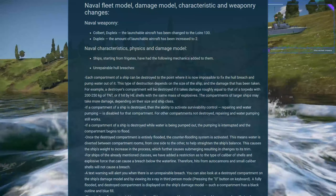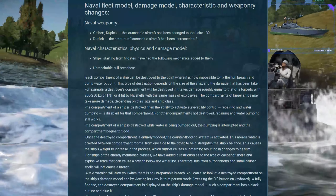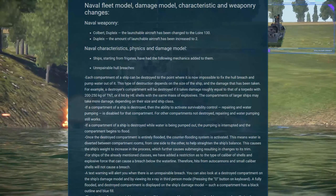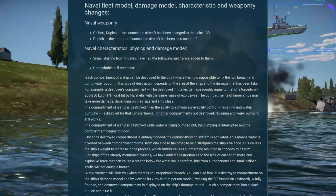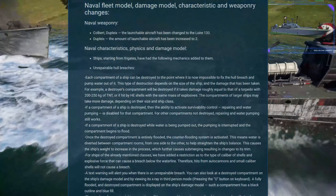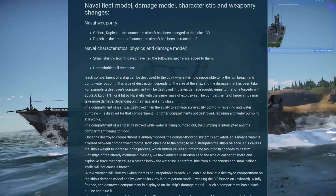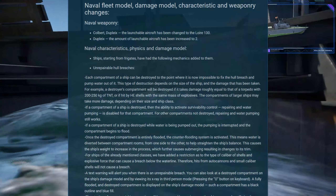The last few weeks I've had videos discussing the various impacts of different game metas, damage models, and how to shoot. One of the things that's come out of it is that people aren't happy with how damage control is handled. Well, there's going to be a big change to that. Ships starting from frigates have had unrepairable hull breaches added in the dev server, which is great because I feel it's going to shake up the torpedo game and make it worthwhile again — the torpedo meta has been lacking for about six months now.